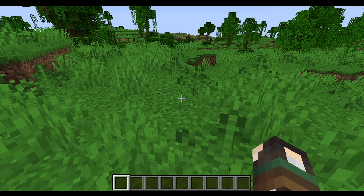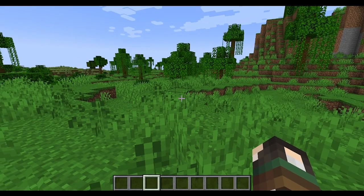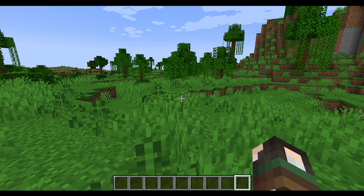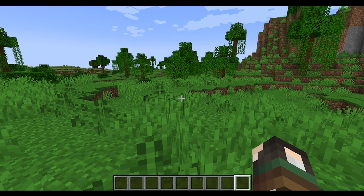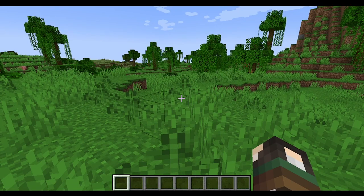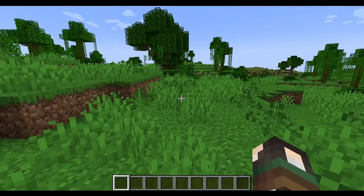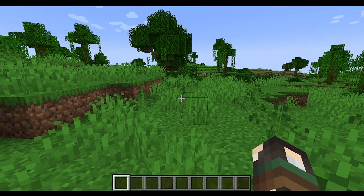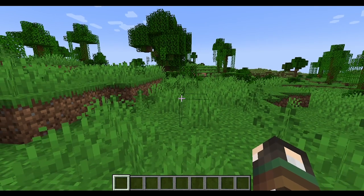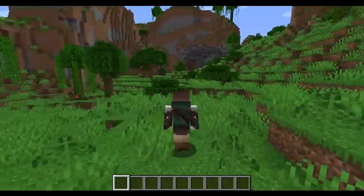Using a mouse makes moving and inventory management much better. To scroll through the toolbar at the bottom you rotate the middle mouse button, or you can use key bindings 1 through 9 to jump directly to that inventory slot. Looking around is done by moving your mouse. To sprint, you hit W twice or hold Ctrl and W.